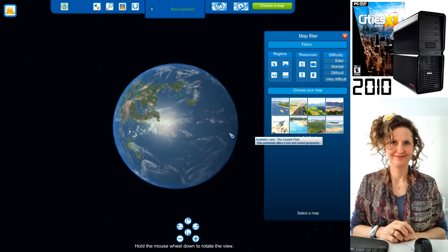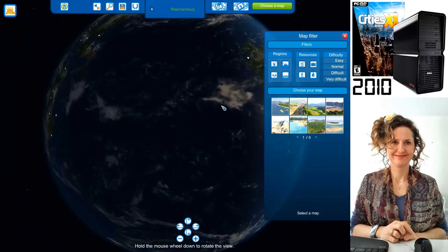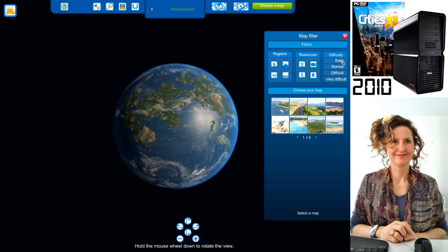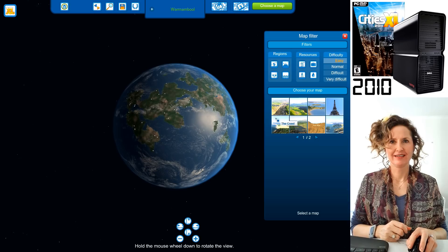First of all, you'll notice you've got the world here. You might notice that there's no Australia or US — it's actually a completely fictional world that doesn't resemble our world in any way. You get to choose where you want to start off, where you're going to build your city. It's good to try and build something in an easy place — you don't want to build somewhere with lots of mountains.